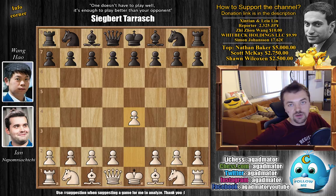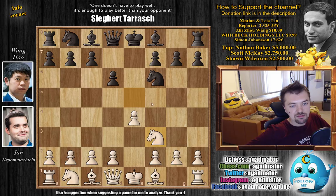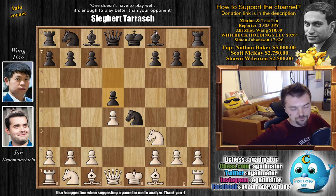Let's check out the game. Nepo opens with e4 and Wang Hao shows what he was playing against e4 — it is of course the Petrov. So he goes e5, knight f3, knight to f6. The Petrov Defense is on the board, and the knight captures on e5 going for the classical variation. D6 pushing the knight back, knight f3, and knight captures on e4. We have d4 and d5, strengthening the knight and making room for the dark-square bishop.